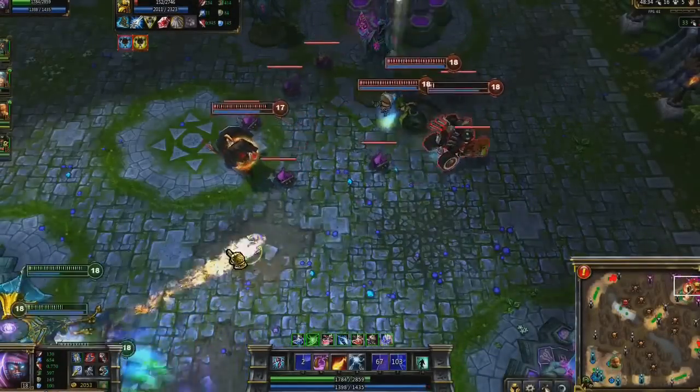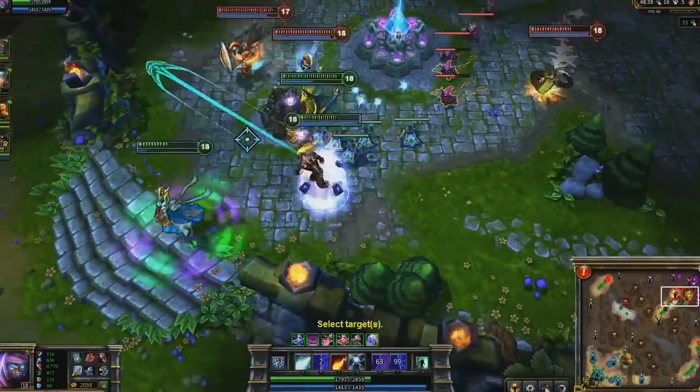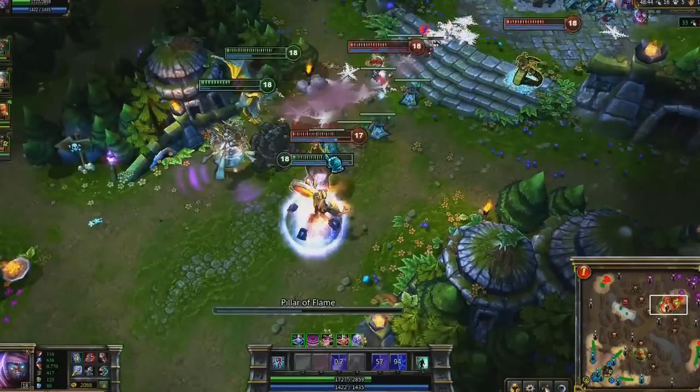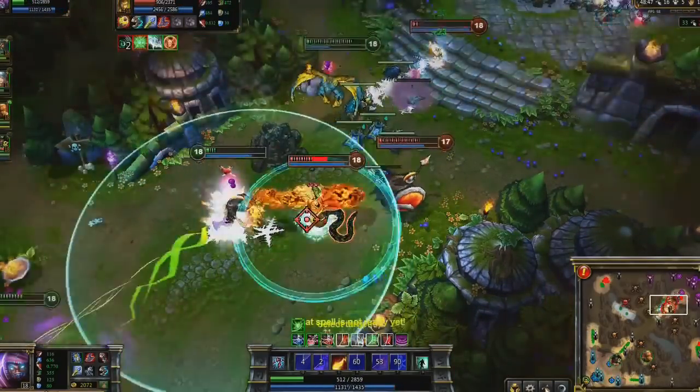I have Rylai's Crystal Scepter to add slows to my abilities. As Sona gets chased by Teemo and Pantheon, I attempt to slow them both individually with Seer and Conflagration. As Cassiopeia jumps in, I kill her off with Pyroclasm and heroically block the last tick of Ignite with Zhonya's Hourglass.